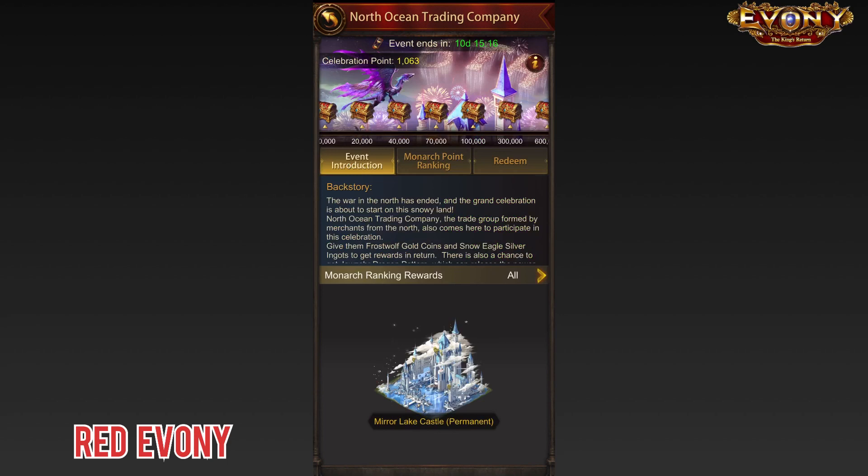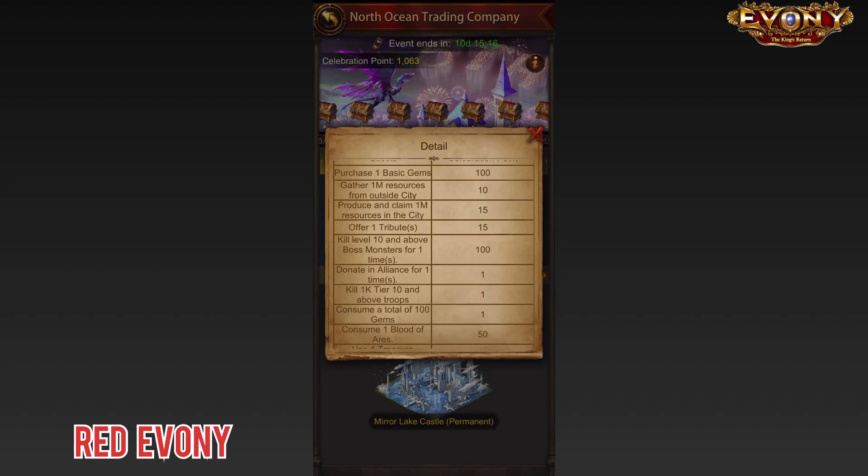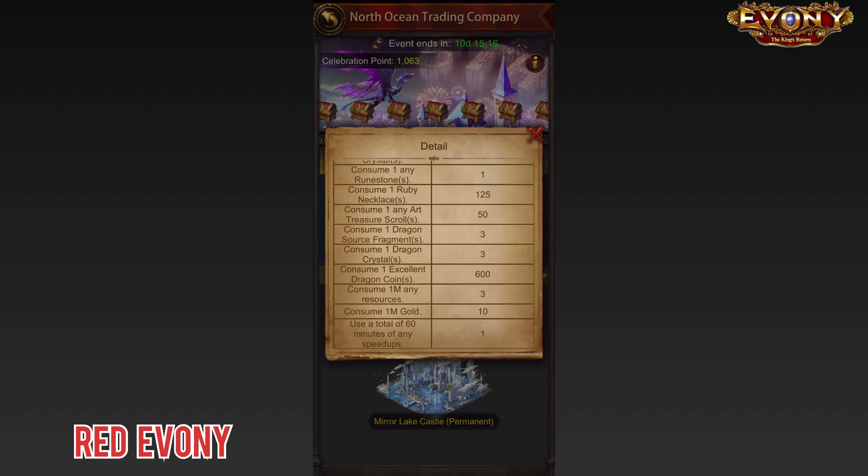Fortunately, the tasks that you need to clear to get points are actually quite reasonable. If you click on the information icon here and you scroll down, it tells you basically what quests you can complete and how many celebration points you get for each one. There are some that are fairly decent, like producing resources in your city — you get 15 points for 1 million resources. That's not bad. Offering tributes, 15 points, that's okay as well. Killing boss monsters above level 10 for 100 points — that's good. And so on as you go down, there are a lot of other things.